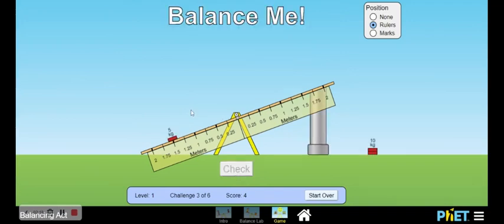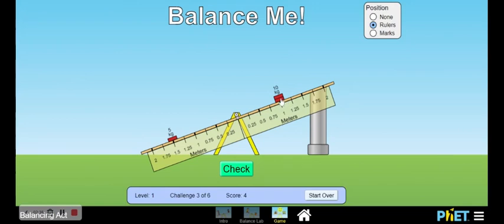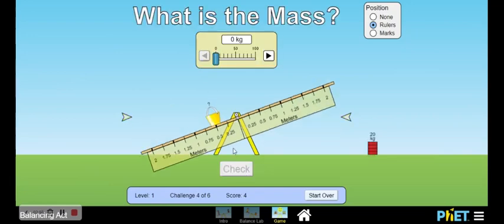We gotta balance this again. 10kgs are a bit heavier than 5kgs, so they have it at 1.5. Instead of putting it at 1.5, I guess we have to put it at 1.1... no, no, it's 1.25 — there you go. And nah, it's 0.7. I didn't know how to do that, but okay, let's go to the next one.